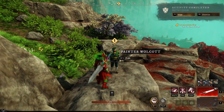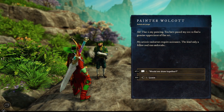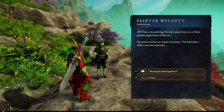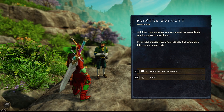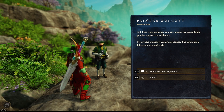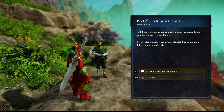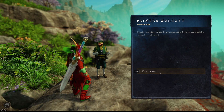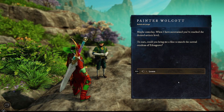Painter Wolcott — hello good sir! He says: 'That is my painting. You have passed my test to find a genuine appreciator of fine art. My artistic endeavors require assistance, the kind only a fellow soul can undertake.' Okay — Artist at Large, that's actually a really nice title. 'Would we draw together? Maybe someday. I have ascertained you've reached the desired artistic level.'